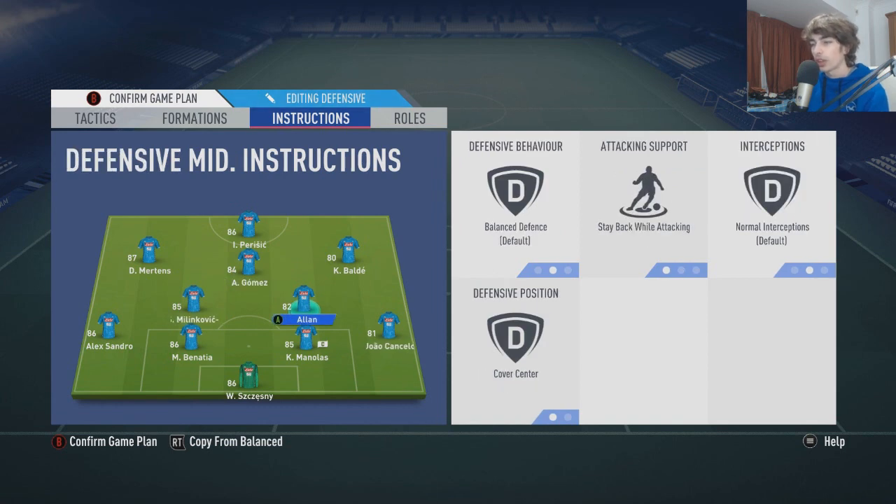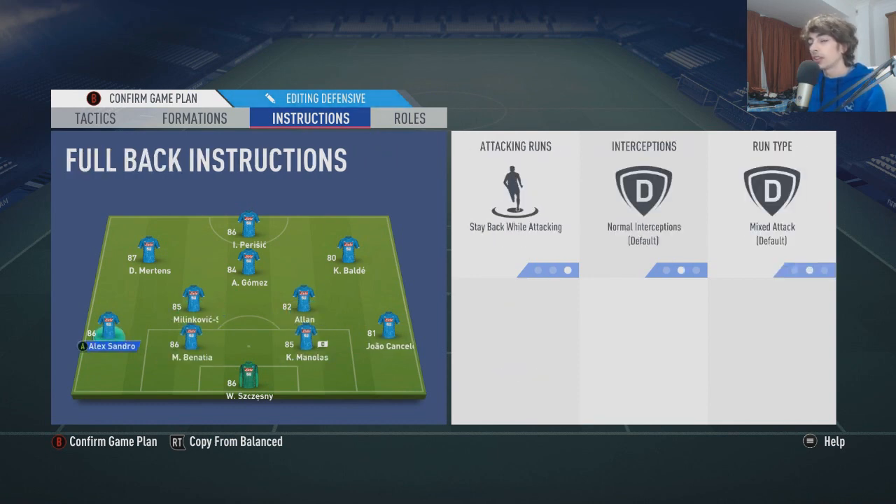The two CDMs are set to stay back while attacking, cover center. You want to be controlling them and just sitting in front of the defense, blocking off passing lanes — pressing by holding down RB and second-man pressing. These are going to be the main defensive players you want to be controlling. I have them both with a Shadow chem style so they've got plenty of pace and decent defending in terms of their tackling stats.